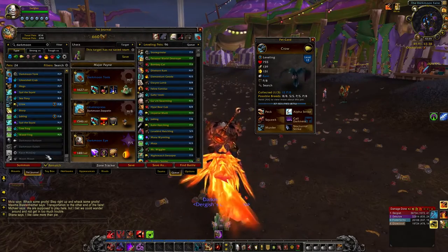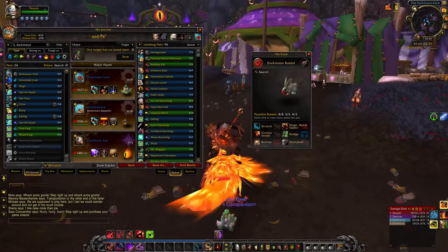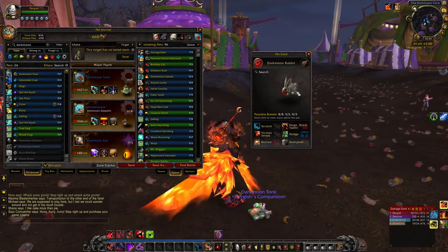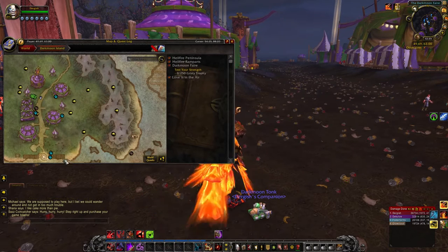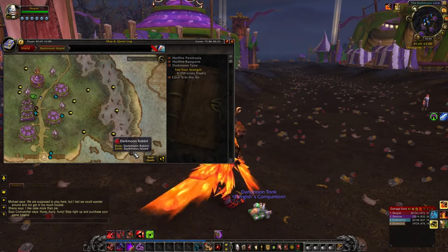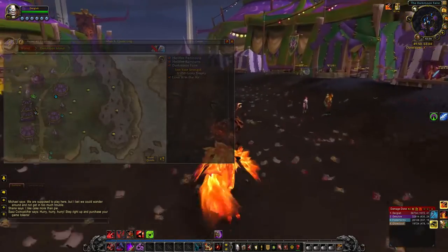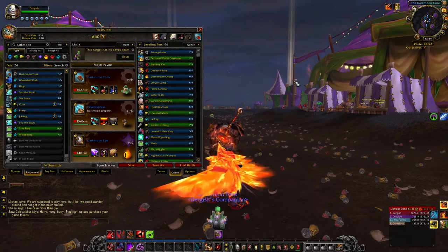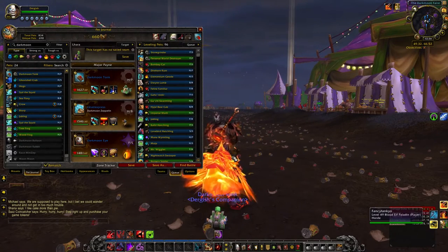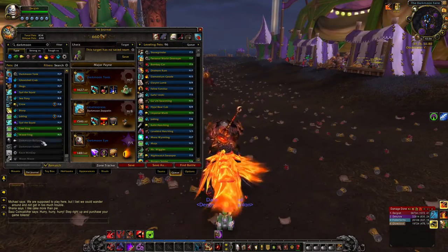Another great pet I do not have yet is the Darkmoon Rabbit. It's a drop off of the Darkmoon Rabbit who spawns right out here — if you walk down to the docks and take a left, you go out there with your water walking mount. He's a rare spawn; I've actually never seen him but I haven't camped for him. I think he's a 100% drop chance every time you kill him.